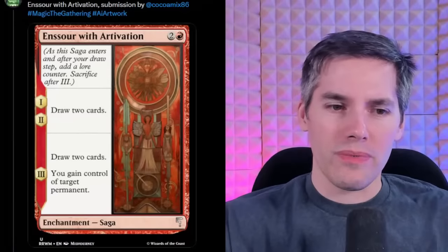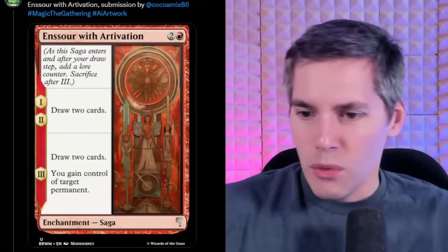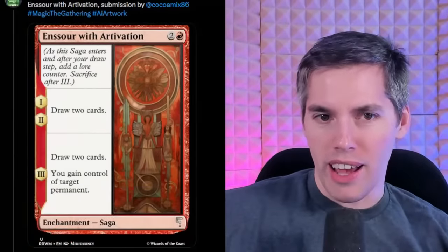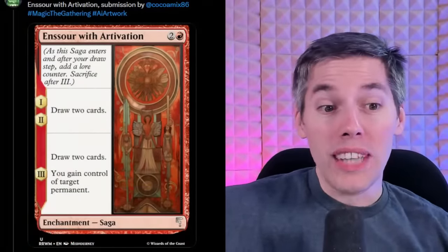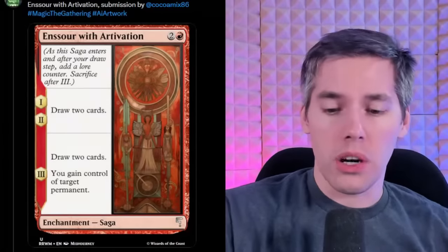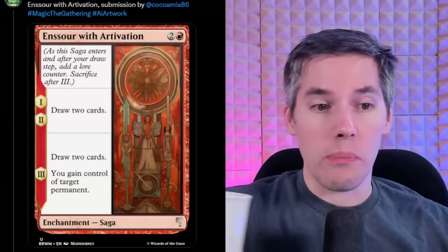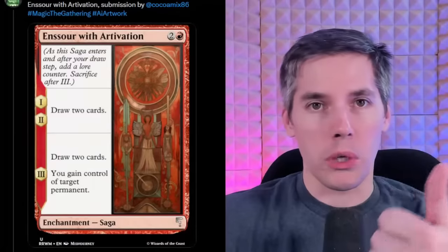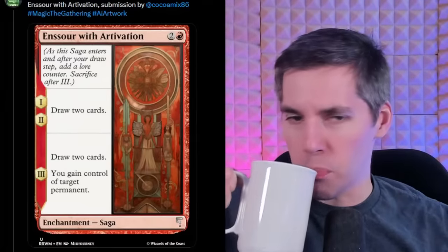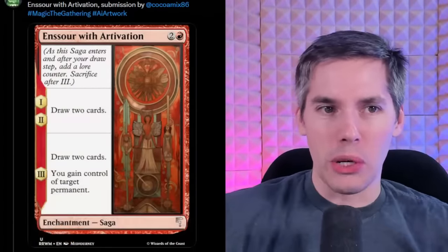When this thing's on the battlefield, they're racing you to death. There's no world where they would print this card. Unconditional draw for red — it's much more of a blue card, and with no downside! We draw two cards, then another two, then another two and swipe your thing over there. It's way too broken. It's not like you have a choice — creature, enchantment, artifact, planeswalker — you just take whatever you want. Yoink! Your planeswalker works for me now. Too much artivation.